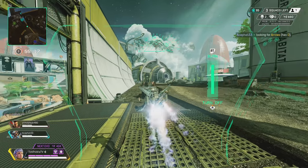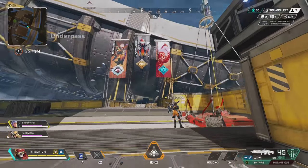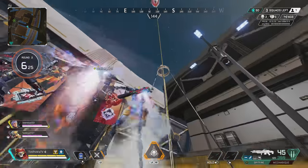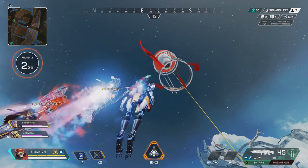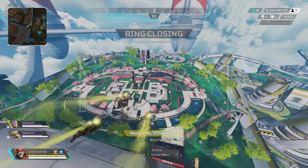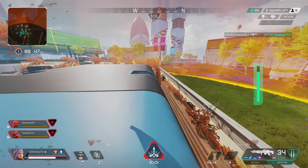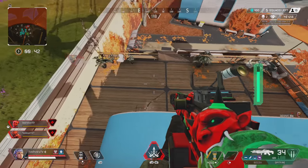Valkyrie can also cancel the use of this ultimate manually, which will again put her charge at 75%. The ultimate ability goes much higher than the majority of jump towers on the map and is an amazing way to get rapid transportation from fight to fight. When tested next to one of the tallest jump towers in the game at Energy Depot, we were able to soar even higher than that already extremely tall tower. The height this ability brings you to seems to be the same every time, though it is relative to your current position — so launching from height or from a rooftop will give you a little extra height on your rotations.